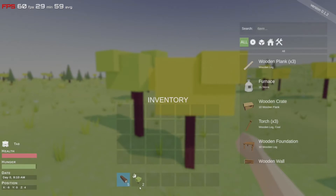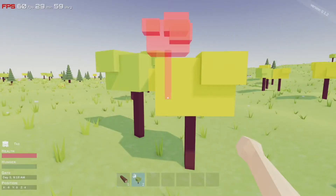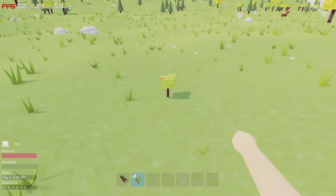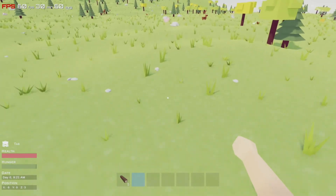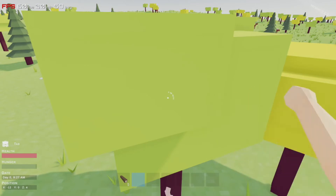It doesn't tell you what you picked up when you highlight over it, but that's logs or sticks, and tree plant seeds — so you can actually plant trees back. You right-click to do that. Let's continue hitting trees to make a tool.